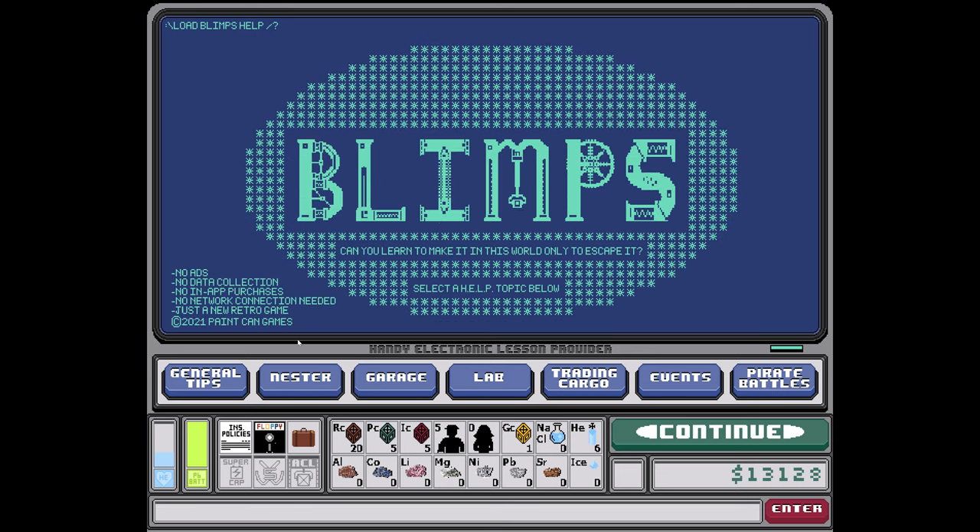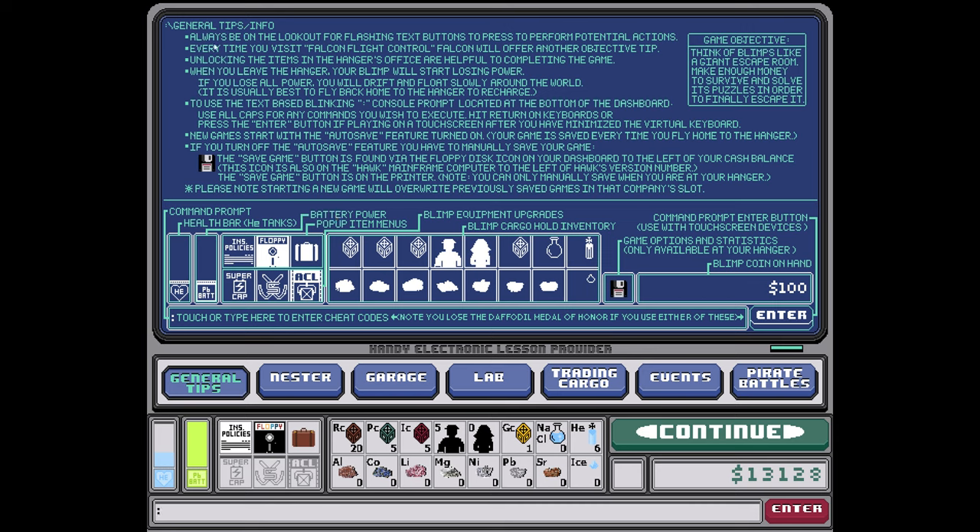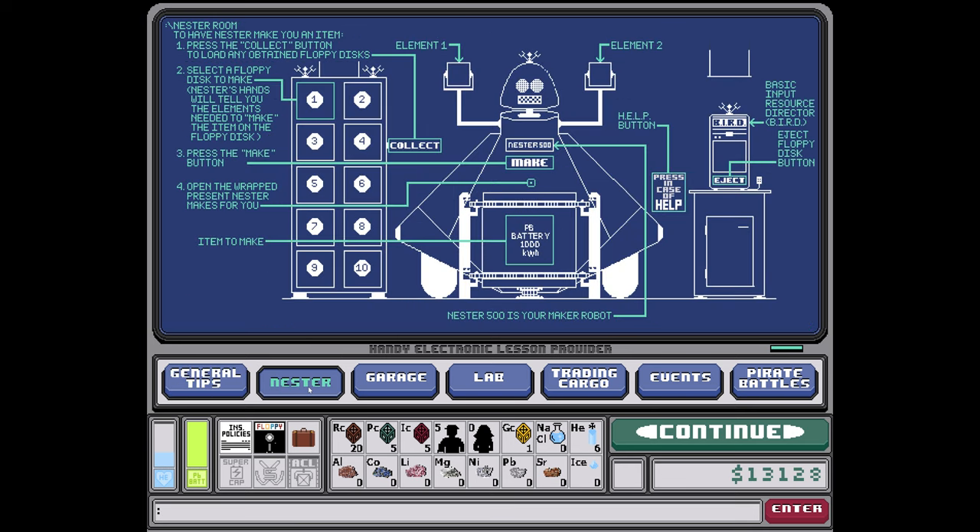This is our office — this is the blimp computer. General tips: always be on the lookout for flashing text buttons. The UI shows the command prompt, health bar, helium tanks, battery power, pop-up items, cargo hold inventory, in-game options, statistics, and blimp coins. With the Nester, press the collect button to load any obtainable floppy disk, select it, and the Nester's hands will do the job.